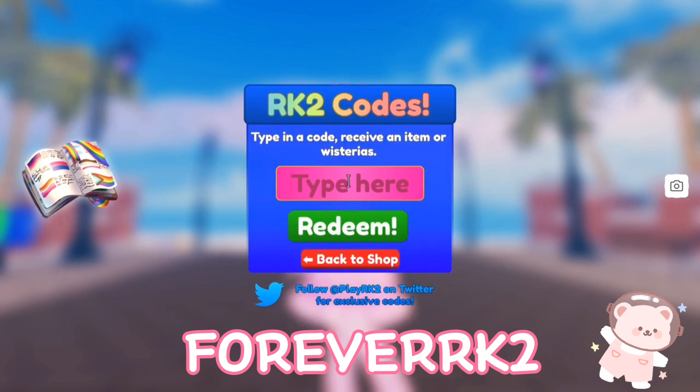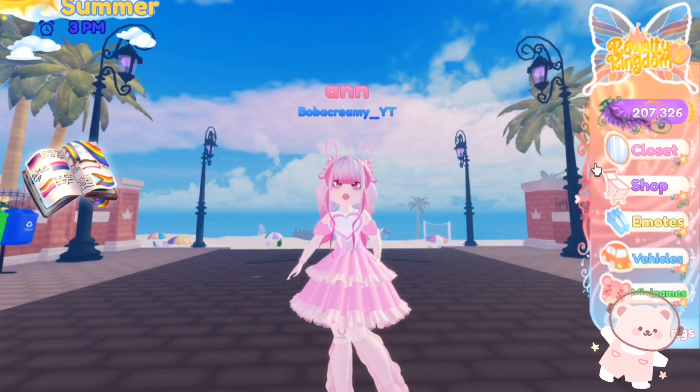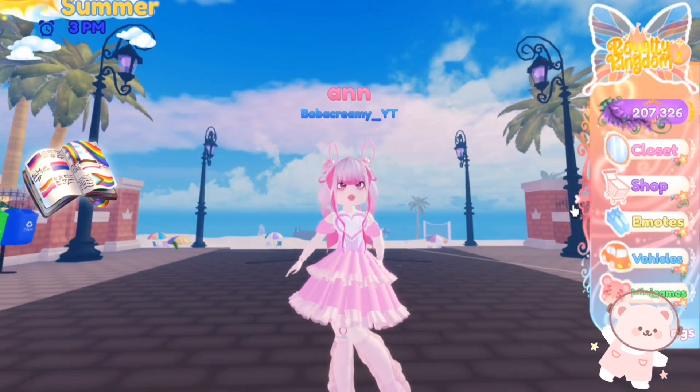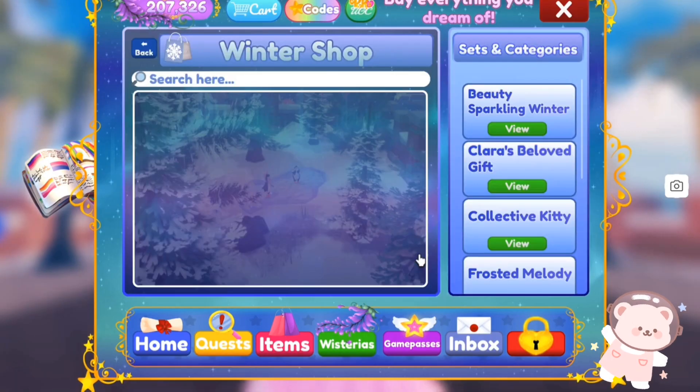The code is 'forever our k2'. With that code you'll get two hundred thousand wisterias. I now have two hundred seven thousand three hundred twenty six wisterias.